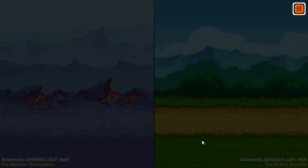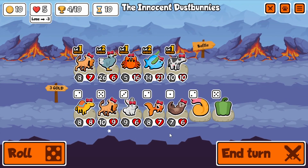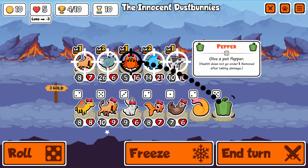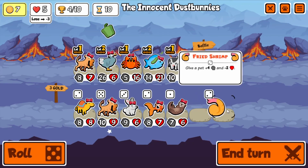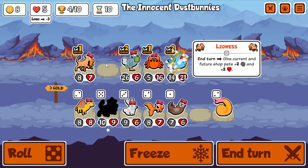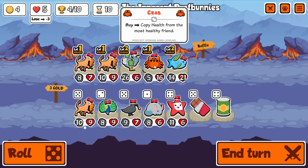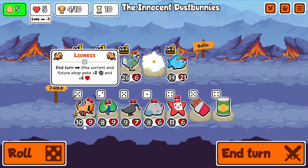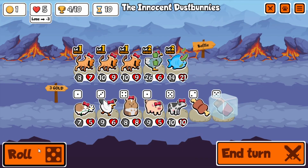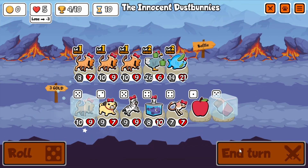I found my first lioness. We could tie, but tying is good because — well, winning is probably better — but it just gives more turns for the lioness to activate its ability. I found another one, so I'm going to sell and buy another one. Wow, another one and a chocolate. So I end up with three, and at the end of every turn I'm giving every current and future shop pet plus six, plus six.